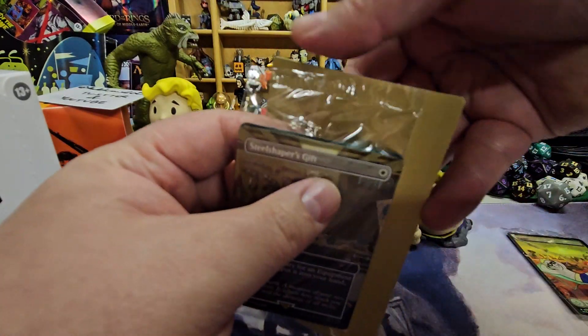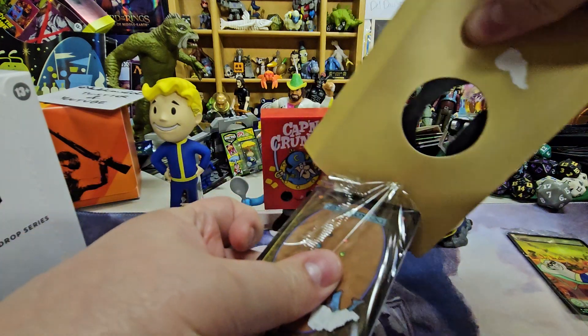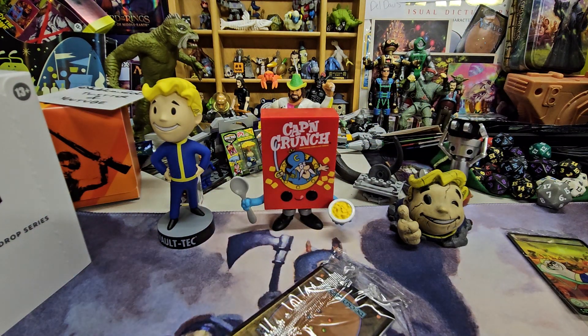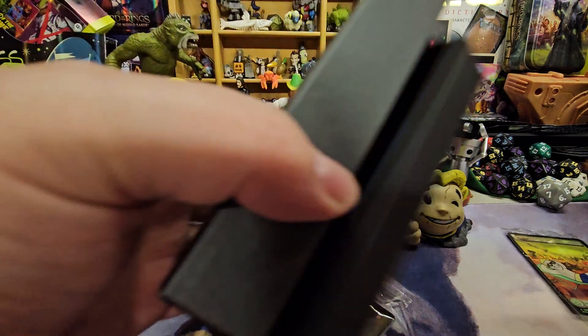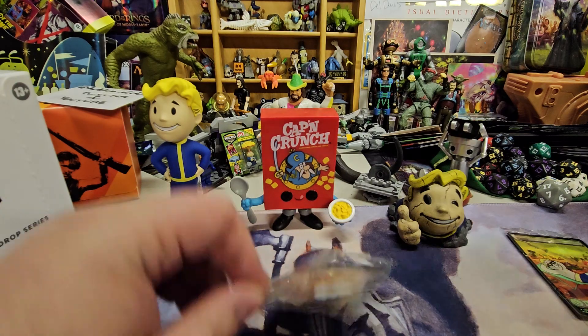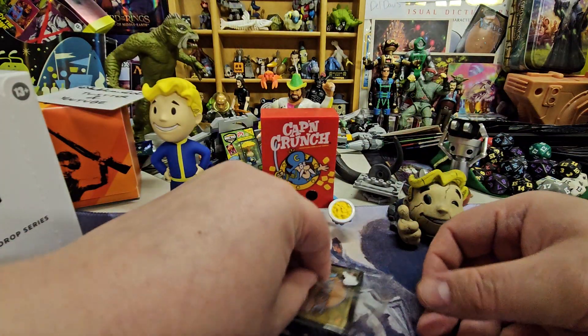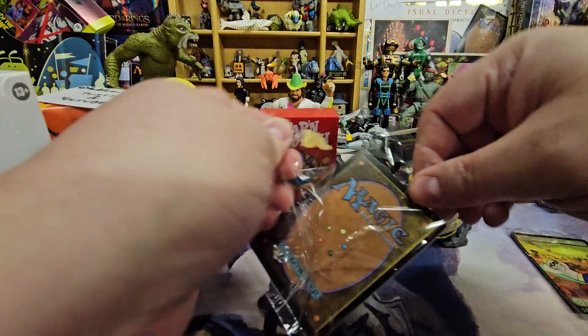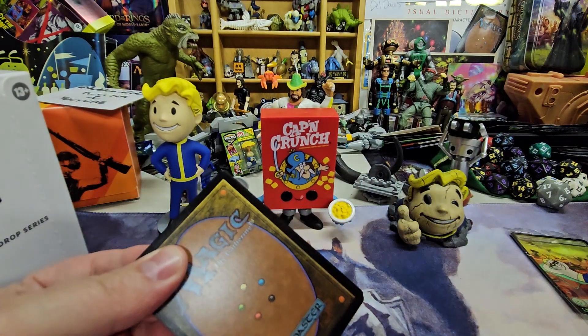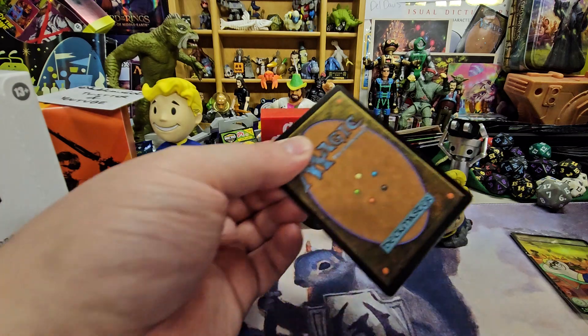So not a Mana Vault off the start. Recently they've been putting the Secret Lairs in those little envelopes, but they don't have all this junk. And I thought they were doing away with it, but they come and go. Some of them have those stupid little boxes, some of them don't. I don't see the appeal of the big boxes. I guess the little boxes do a little better with the environment.